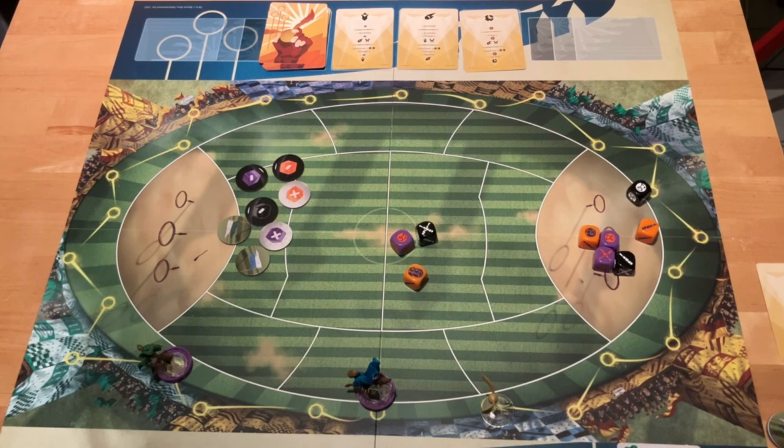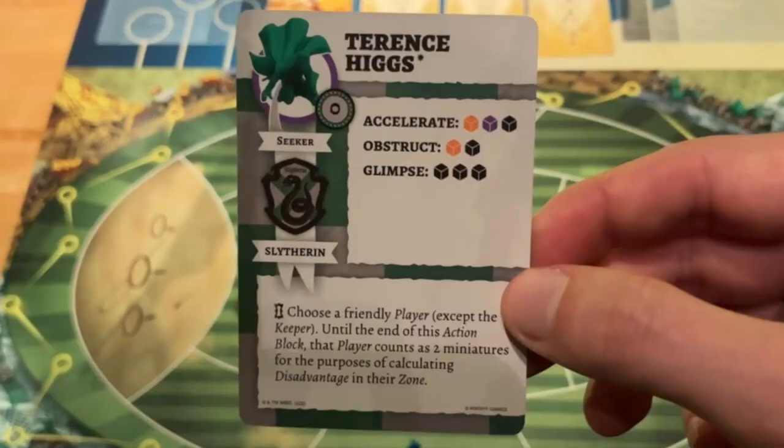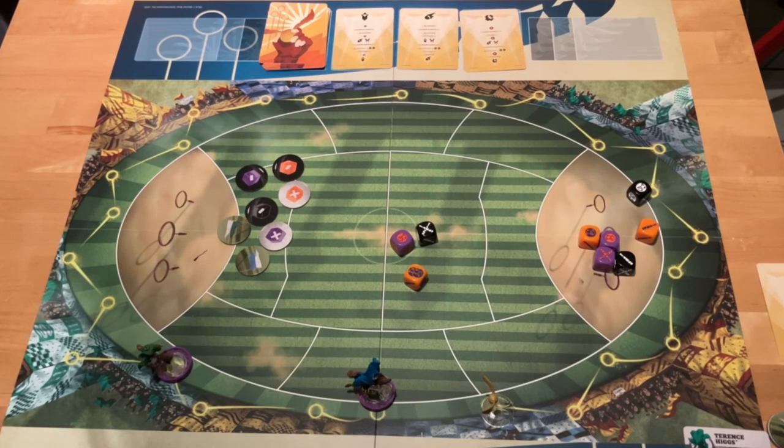The second action is Obstruct. You can only take it if your Seeker is lagged, meaning he is behind in the Snitch race. In this case the Ravenclaw player could perform an Obstruct, but the silver player must not. With Obstruct, you roll the dice indicated on the card, and for each success you move the rival's Seeker back on the Snitch race.